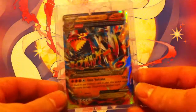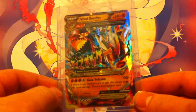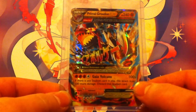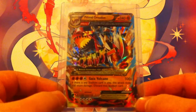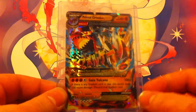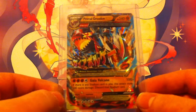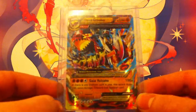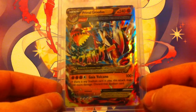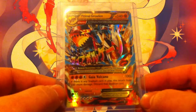Its mega evolution, Primal Groudon EX, is also a very good card to have. Its one attack, Gaia Volcano, does 100 damage plus 100 more damage if there's a stadium card in play. It also has 240 HP, and its Barrier ability prevents any effects from trainer cards onto this Pokemon — so definitely good to have.